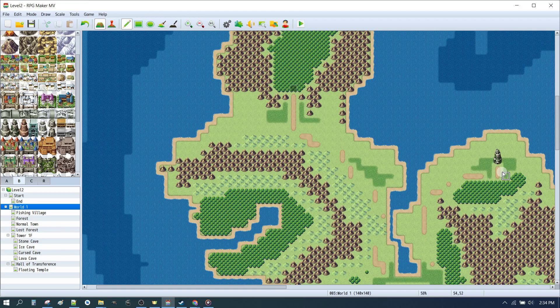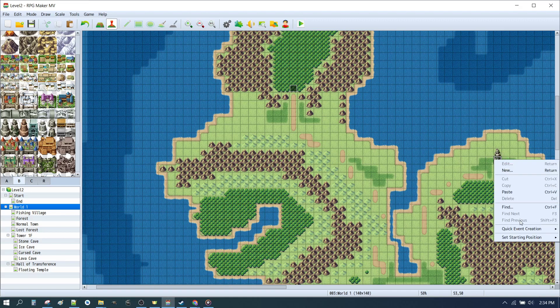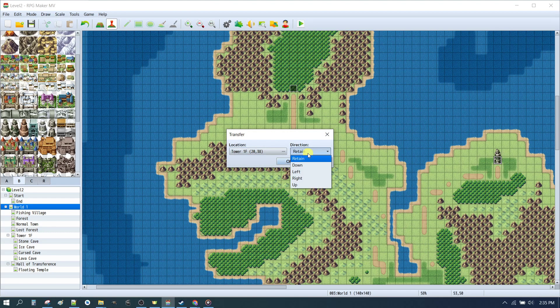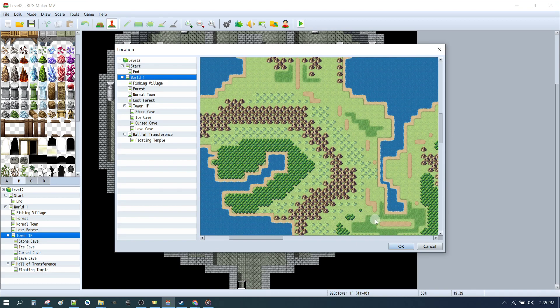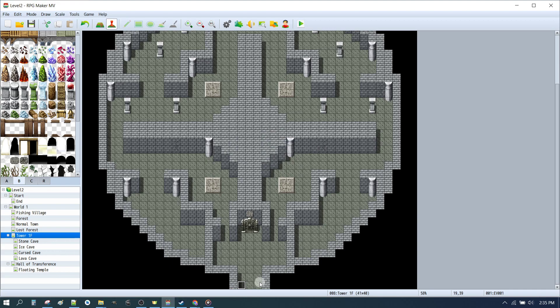The next location is going to be our tower. Press F6, right-click on the entrance to the tower, click Event Creation, and from there we'll do a Transfer to the tower. We'll enter from the bottom — whichever direction we come in from, we want to be heading up when we go in. And we'll make a little exit from the tower here so we can come out to the world map. We'll exit the tower over here, going down.